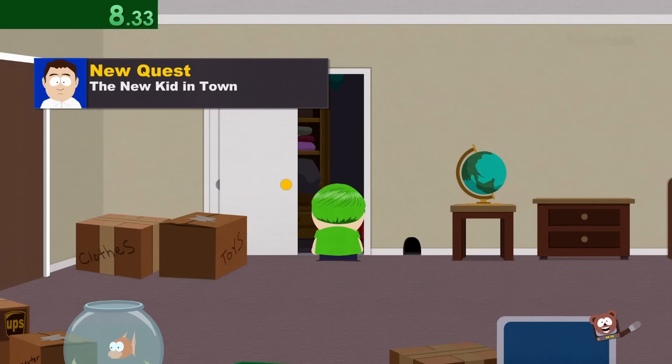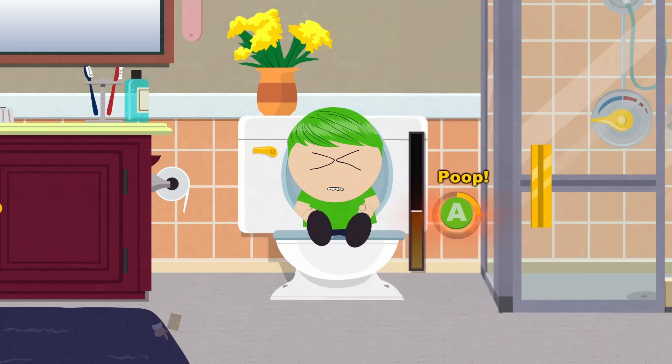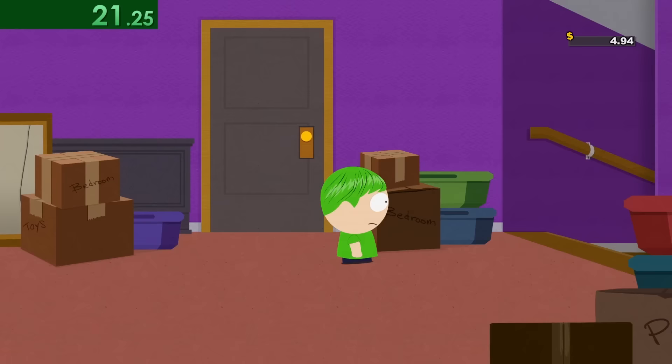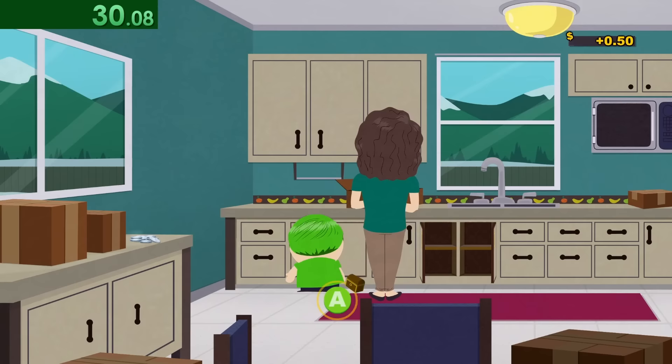We do that by collecting everything we can in order to sell it at the end. Once we leave our room, we need to go two doors down and get the bathroom collections. We could take a poop here, but that loses time. When we go downstairs, we need to turn left right away, because if we go right first, we'll trigger a cutscene of our dad yelling at us to go play outside and we'll be kicked out.